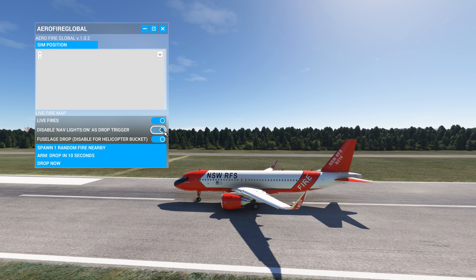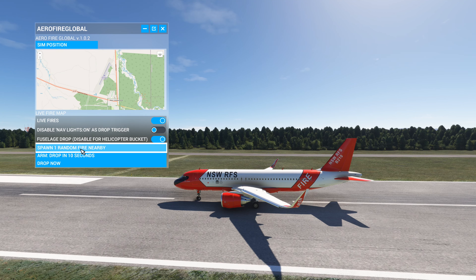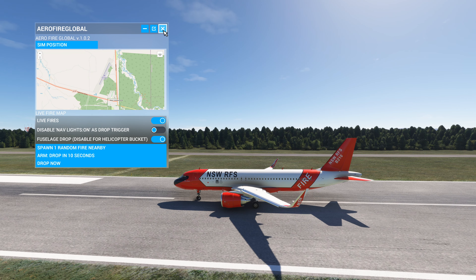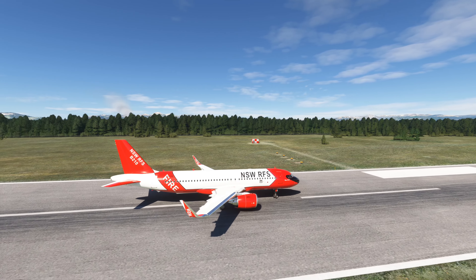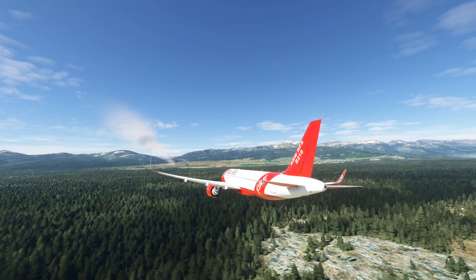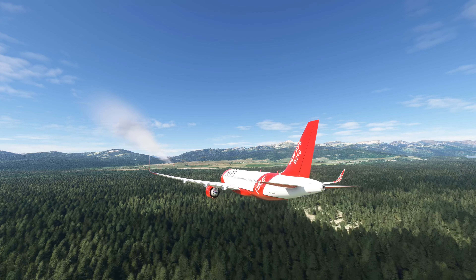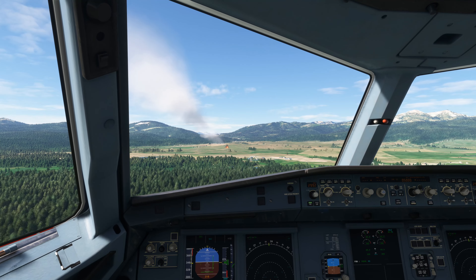Let's do one more. You can check the options — if you want to do live fires, you can find out where the real-world live fires are in real time using maps and go fight them at the exact location. I haven't done that yet but it's an amazing feature. For button mapping, you toggle the nav lights on and off to trigger the drop.